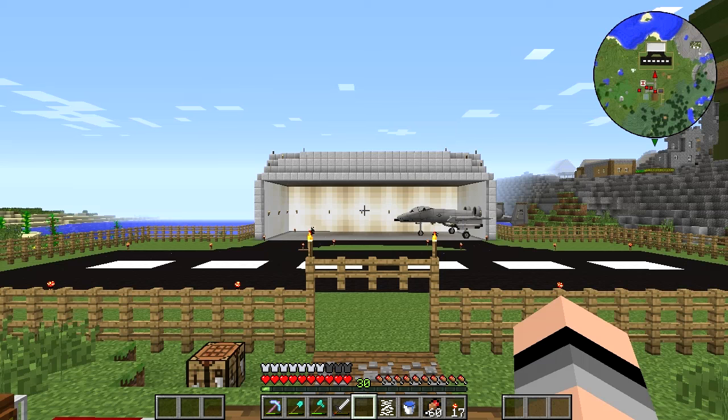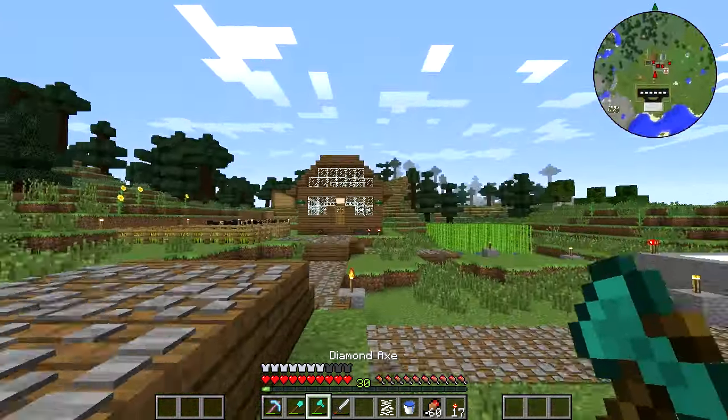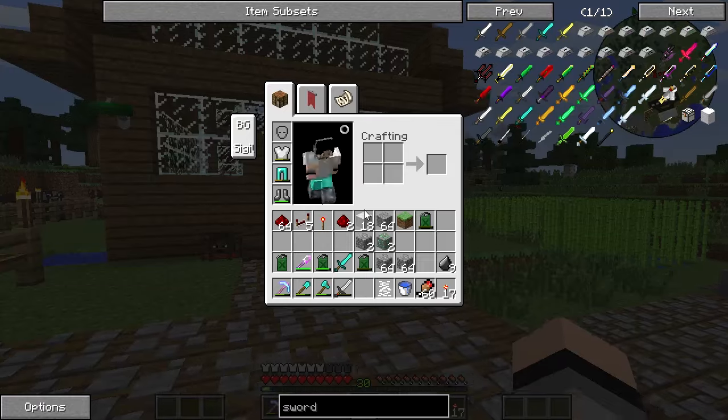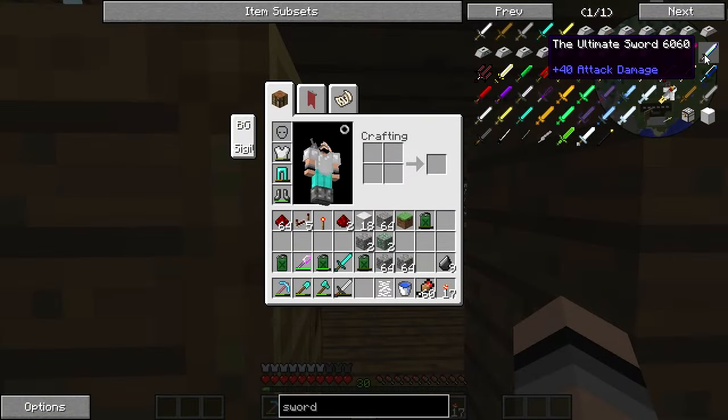Hey guys, Microfools11 here, and today is another episode of the CrazyCraft 3.9 Let's Play. This is episode 32. Today I'm going to start mining, actually. It seems a little odd to do that, but I'm going to start off with my new project, which is making this ultimate sword.